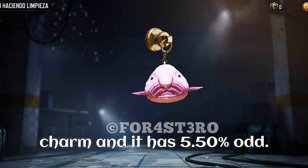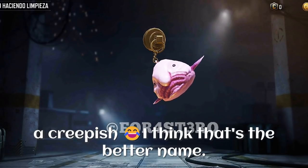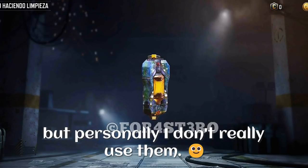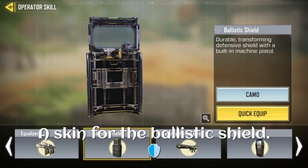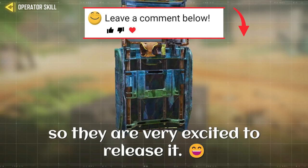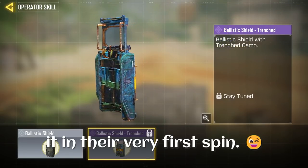We have a creepy looking fish charm with a 5.5% chance — the fish looks like a stargazer to me, but let's call it a 'creepish.' Then we have a cryobomb with a 6.5% chance; it's a really good looking skin but personally I don't really use them. Then comes the innovative part — a skin for the ballistic shield. The skin is already visible if you go to your ballistic shield camos and it's locked. They are very excited to release it, and the good thing is we have a 10% chance for this ballistic shield epic skin, so one out of ten people will get it in their very first spin.